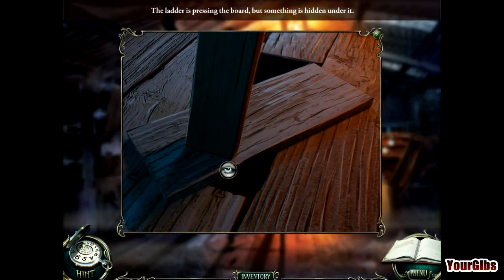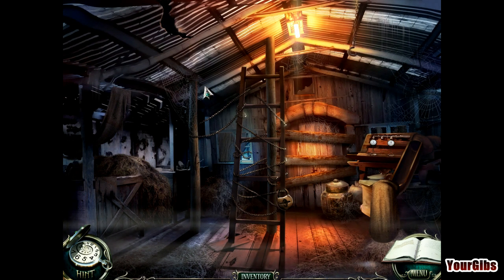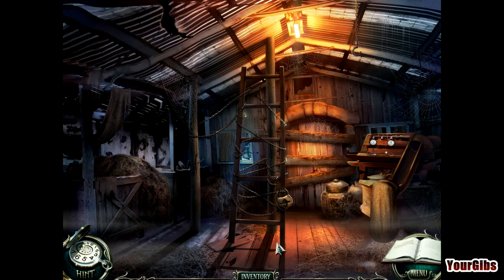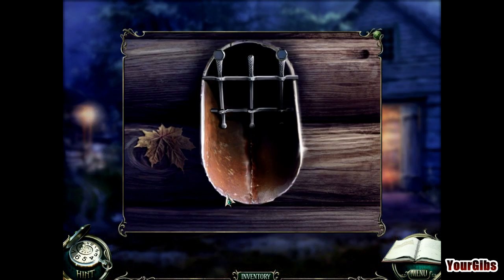The ladder is pressing the board but something is hidden under it. So I've got to get the key to unlock the ladder, which unlocks the board, and something is hidden in it. This game has it well done, I have to admit. The satisfaction of finding that one object that unlocks the next and then the next is really high with this game — I'll give it that.